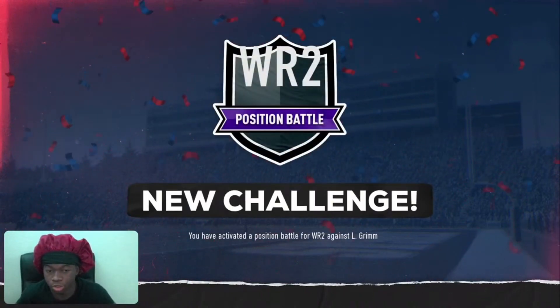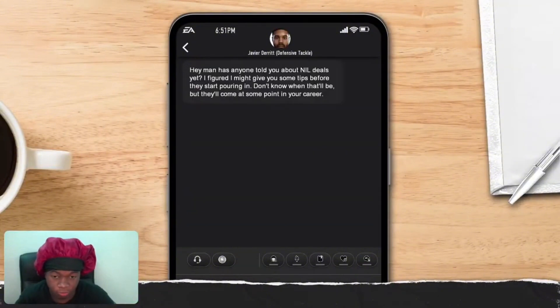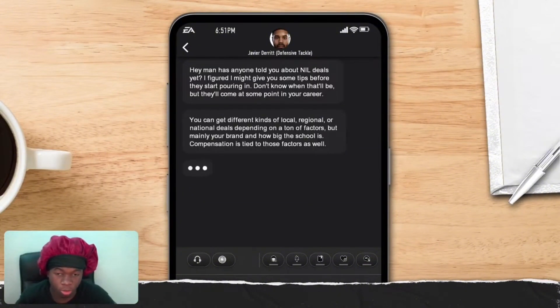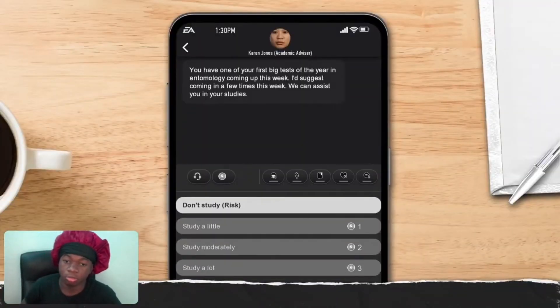We get a position battle just like that. If I had the slider at 100 instead of 300, it would literally take weeks — maybe the whole season — to get a position battle. But because we did that, just like that, we got a position battle and now we're going to be competing for wide receiver two.